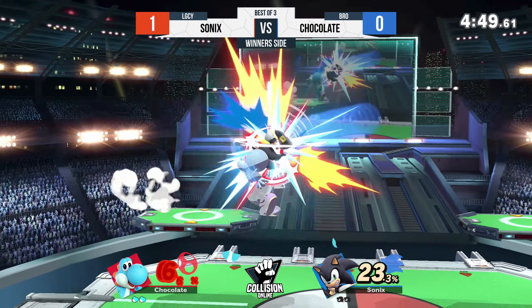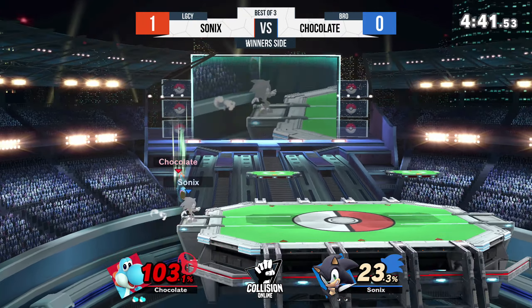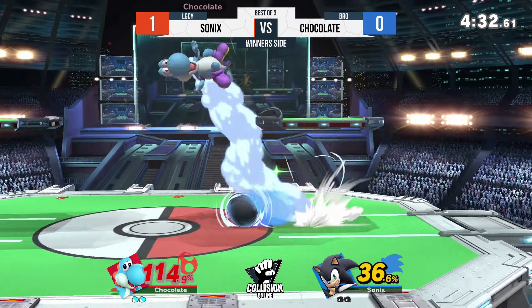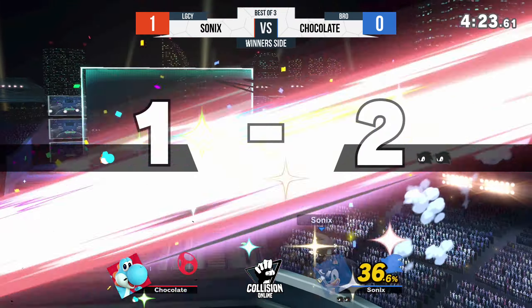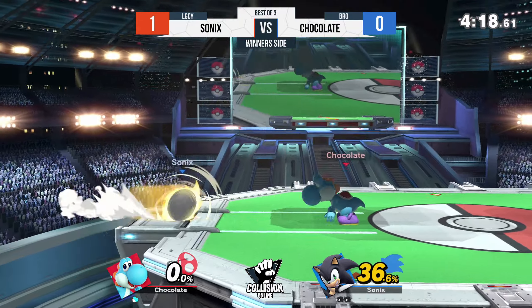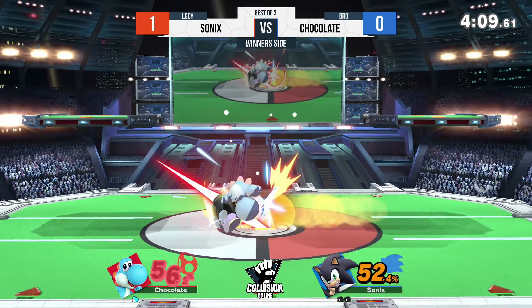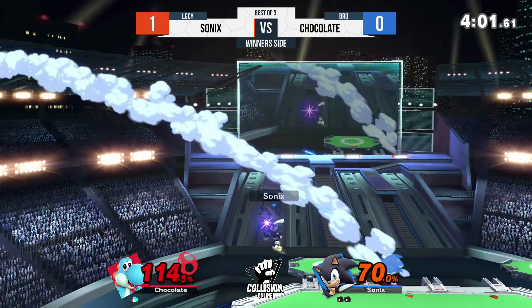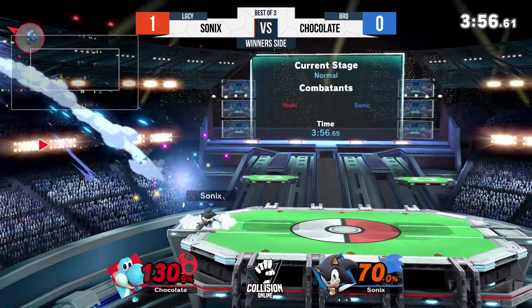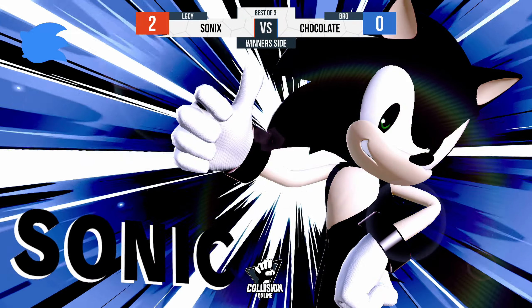Chocolate needs to find a way to control the space near the platforms because the positioning of the PS2 platforms seems to dictate how Sonic's is circle-camping — there's a very deliberate arc above the platforms that lets him safely approach and dip out of danger. If Chocolate can occupy that space with Yoshi specifically — not just an egg — they'll have a lot more success. Mix up with the homing attack! Homing attack is a little risky because Chocolate could keep throwing out forward airs. Sneaks in the back air through the egg — Sonic's wins.